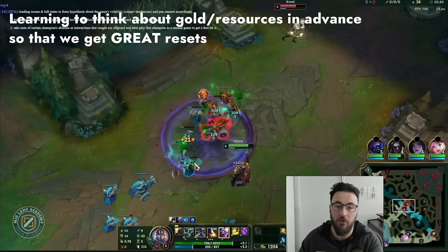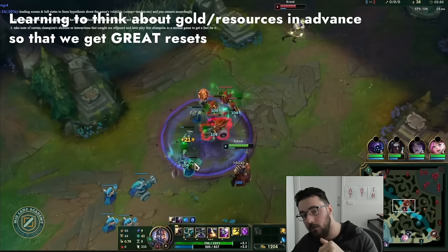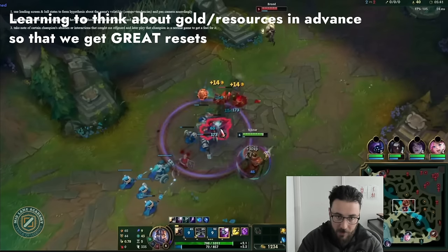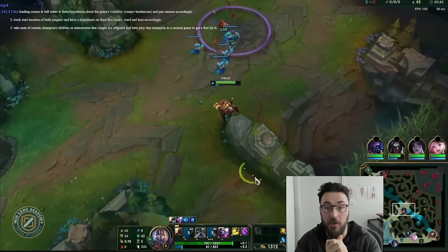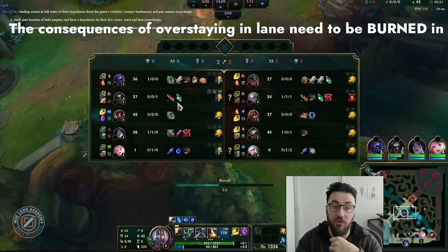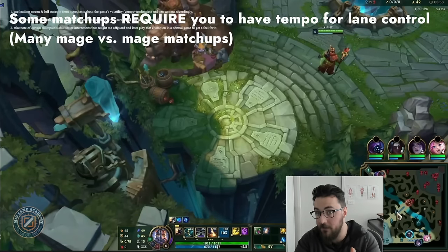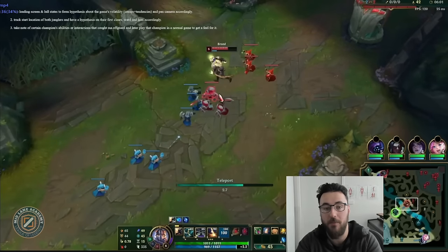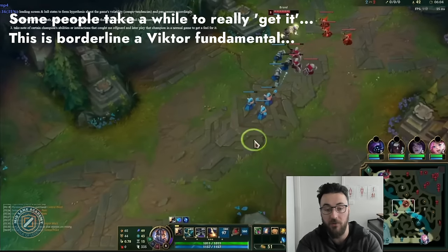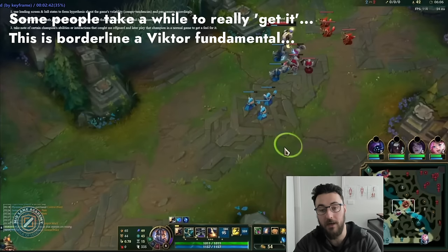A very important one: learning to think in advance about your gold and resources. If we're nearing 1300 gold or we've run out of pots, think in advance — how do we get a great reset? Do I need to alt this wave? Do I base on that next cannon wave? Remember, as a lane bully you cannot overstay in lane with low resources — you're going to die to ganks, give the enemy free farm, get behind in XP. Alting the wave and TPing back perfectly timed with that Lost Chapter gold is excellent.